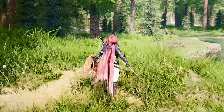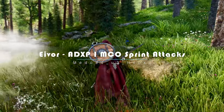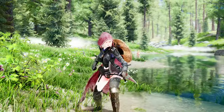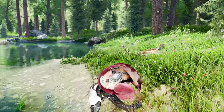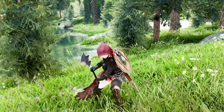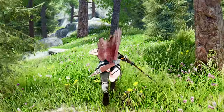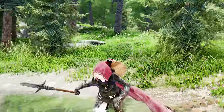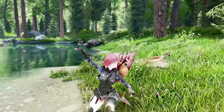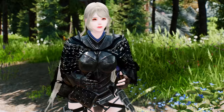We have an exciting mod that will bring a taste of Assassin's Creed Valhalla to your gameplay — introducing the Ivor ADXP MCO Sprint Attacks mod. This incredible mod takes inspiration from Assassin's Creed Valhalla and adds a whole new level of combat intensity to your adventures. With the ADXP MCO Sprint Attacks, you'll unleash powerful and dynamic moves while sprinting, just like Eivor in Valhalla. It adds new animations for sprint attacks to various weapon types — whether you wield a sword, dagger, war axe, mace, spear, greatsword, battleaxe, warhammer, or even fight unarmed, this mod has got you covered.